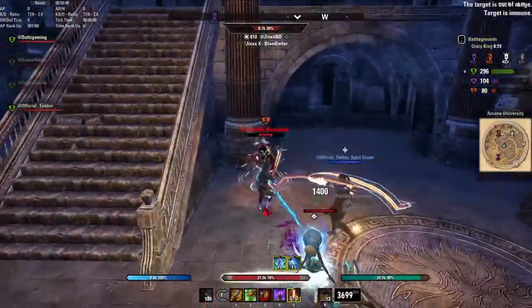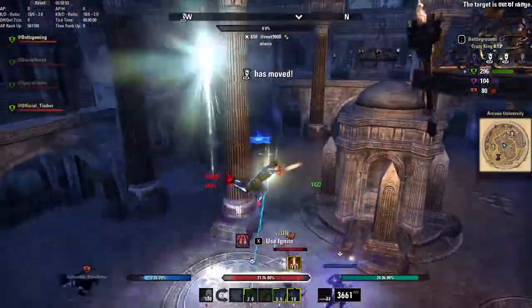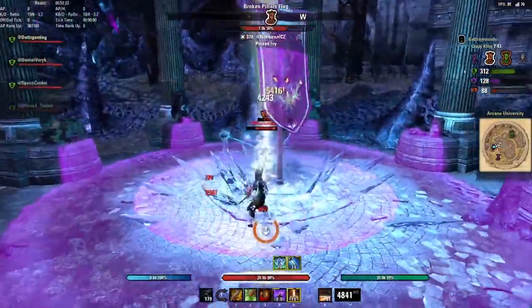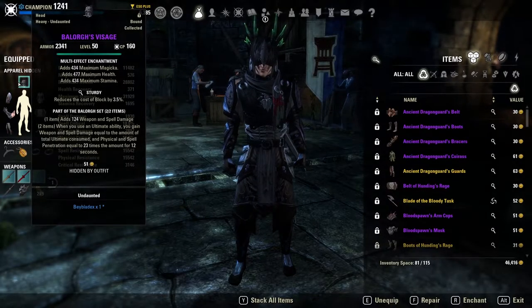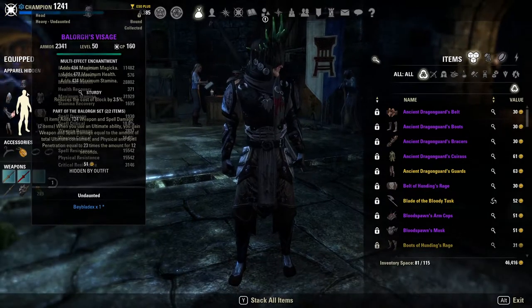Kicking things off, we are using Valor for our monster set. The two-piece: when you use an ultimate ability you gain weapon damage equal to the amount of total ultimate consumed, and physical and spell penetration up to 23 times that amount for 12 seconds. So when you are pumping out those Dawnbreakers — especially the high-ultimate Dawnbreakers — you are going to be getting a ton of weapon damage spiked up from this two-piece.